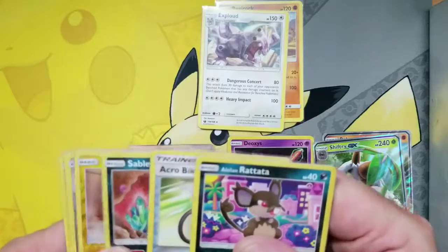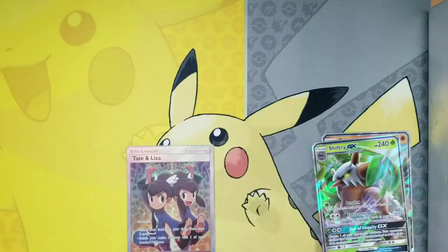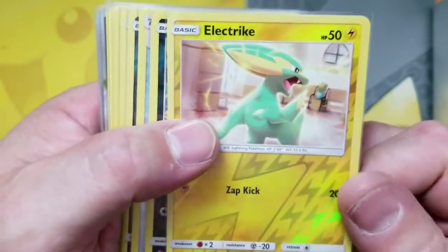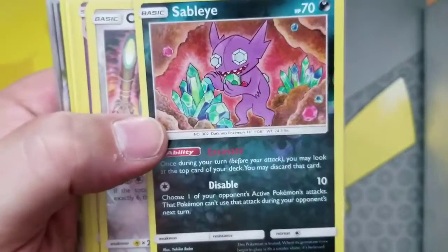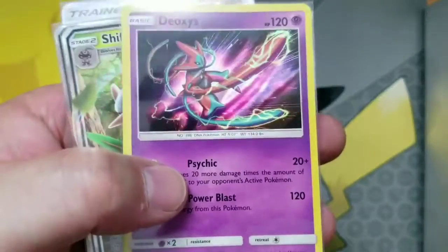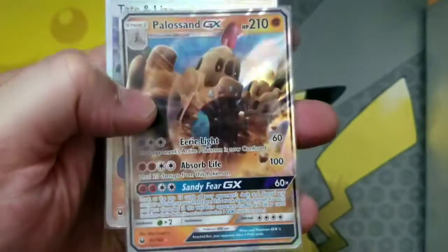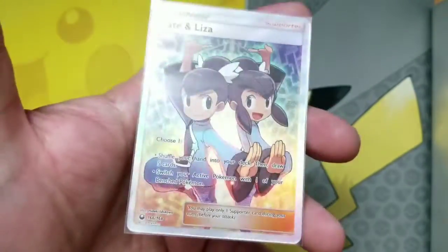Before we get to the Let's Go Card, we're going to do a little recap. We've got our Electrike Reverse, a Lonely Rattata Reverse, an Acrobike Reverse, a Sibleye Reverse, Celesteela Reverse rare, Lunala Reverse rare, Exploud regular rare, Regirock regular rare, Deoxys hollow rare. We've got our Shiftry GX, a Palossand GX, and our Full Art Trainer card. Very cool.